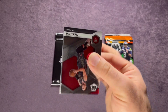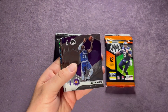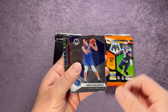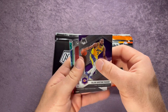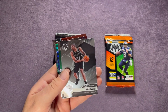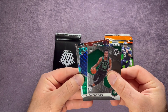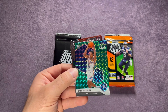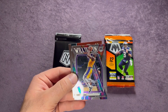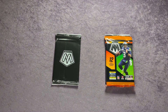Back to basketball — starting us off Zach LaVine on top, Isaiah Roby, there's a LeBron James. We have Andre Drummond, Marjanovic, Talen Horton-Tucker, first rookie CJ Elleby, and a Tim Duncan All-Time Greats, Aaron Nesmith. We have a green rookie and it is Theo Maladon, and behind that another LeBron James Will to Win, ending with a Giannis Jam Master. A couple nice veteran players there.